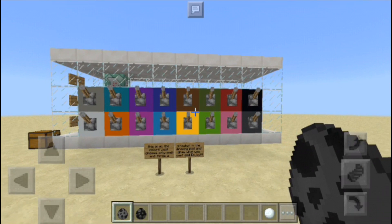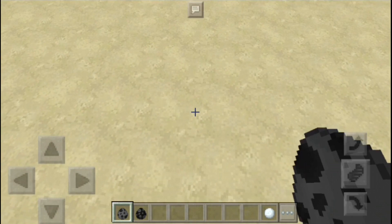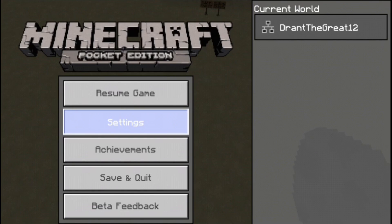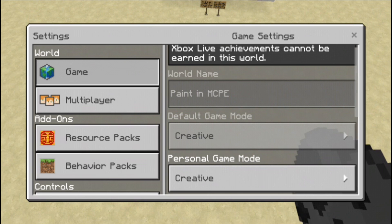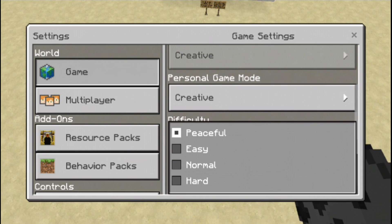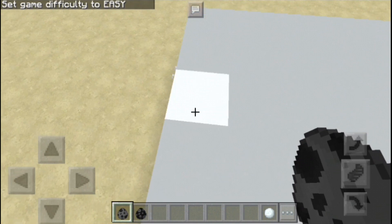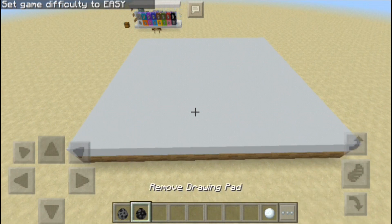Let's spawn the drawing pad right here. I think I need to change the game mode. I'm using the classic UI right now, and it's on peaceful - we need to make it easy. Let's spawn it - here's the drawing pad. It's kind of cool.